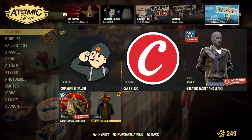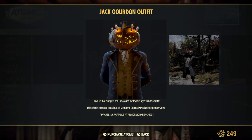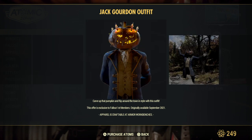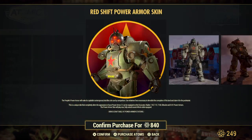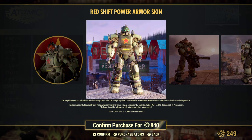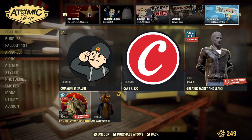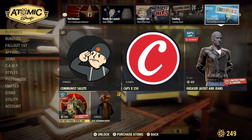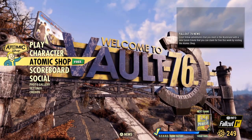Fallout First — if you didn't get the Jack outfit from last week, make sure you get it. And then it looks like you can get the Red Shift Power Armor skin, which is the six-day 40% off item. So that's it for the Atomic Shop this week.